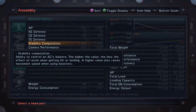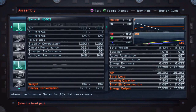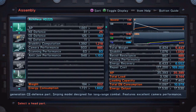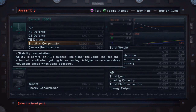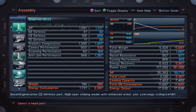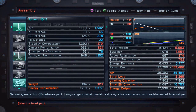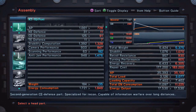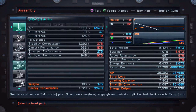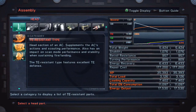Running Beowulf head because stability — a higher value also raises movement speed when using boosters. My speed here with that: if you switch around and check your booster in the top right, it's 127. This one's also 127, but energy consumption doesn't add up the same way. Beowulf has it unlocked — that's why we're running Beowulf.